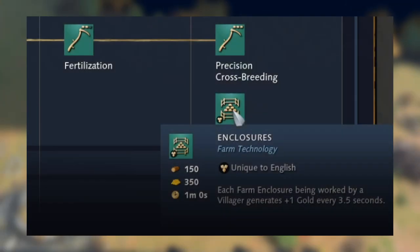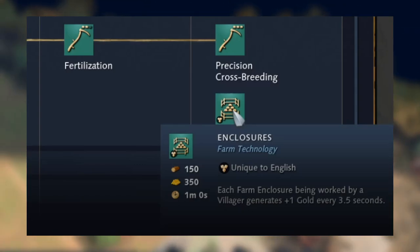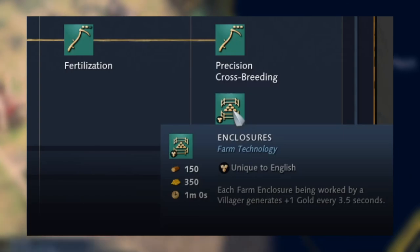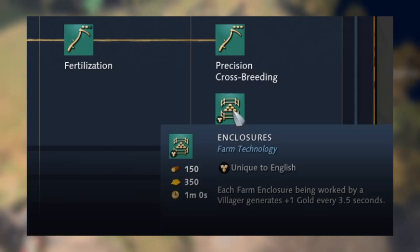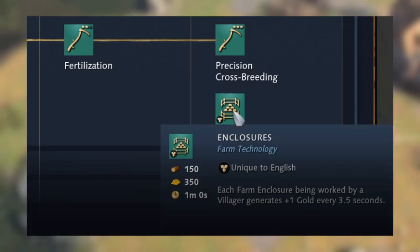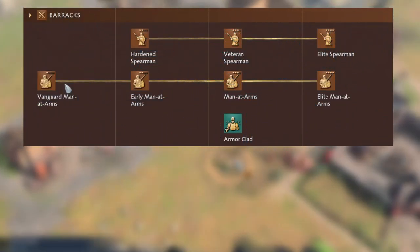Moving on to how the tech tree differs for the English, first we look at the mill. The mill is the same as everyone else's except it has Enclosures as a unique technology. Each farm enclosure being worked by a villager generates plus one gold every three and a half seconds — an imperial age technology researched at the mill.